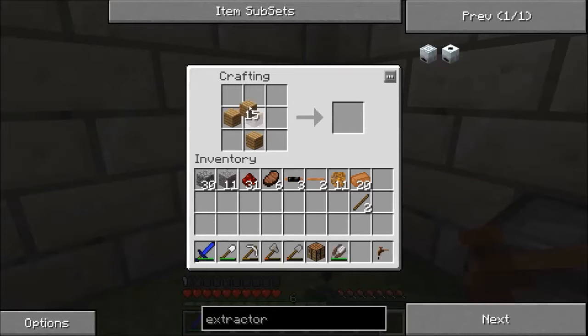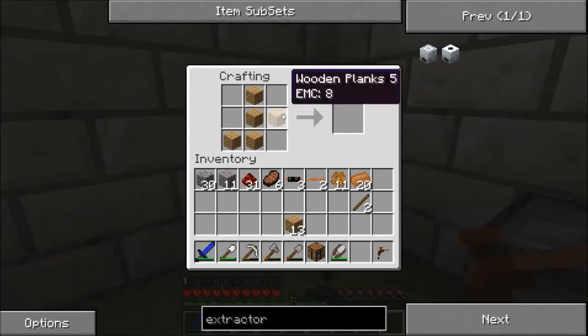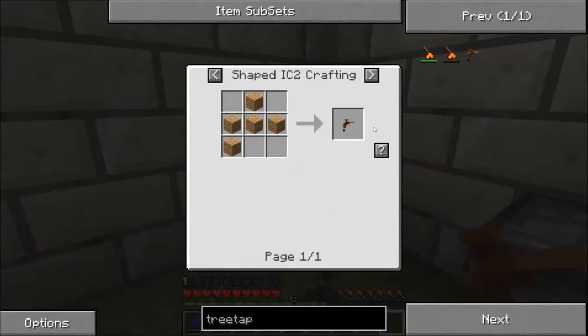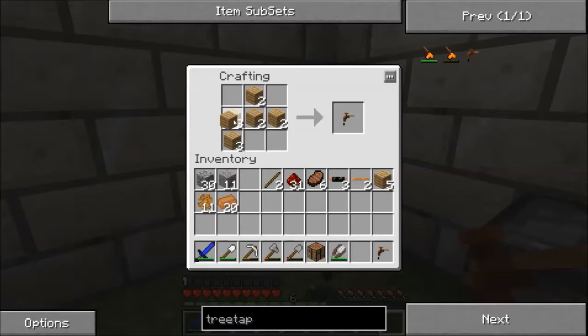So, what is it? Man, have I already forgotten the recipe? Fine, I'll look at the recipe. I totally forgot how to make the tree tap. I cannot believe I'm that silly. Oh, that's how it looks — I wasn't that far off. There we go. Let's make three more of them.